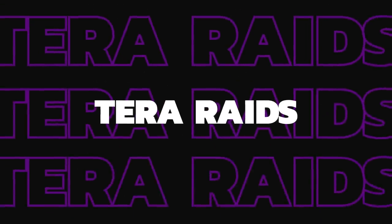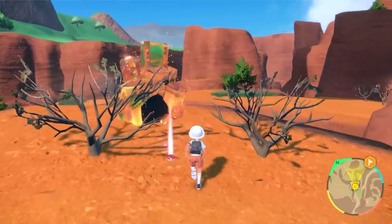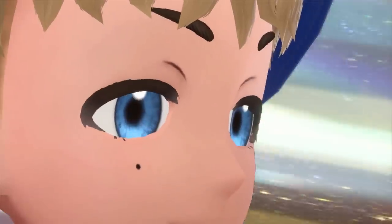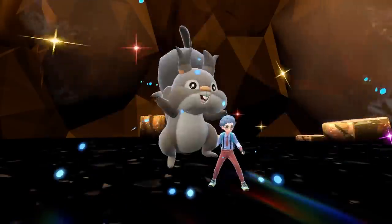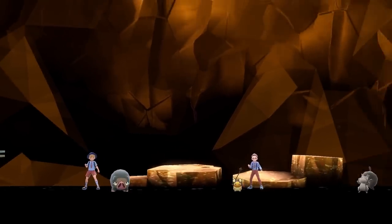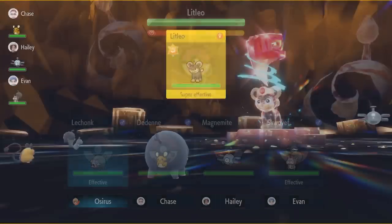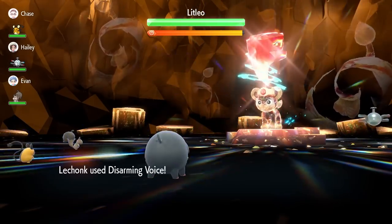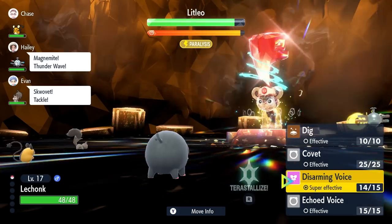Terra Raids are the next new feature to discuss. They appear as glowing crystals around the Paldea region, each with a different color depicting the Tera type of the Pokemon inside. To begin with you will have access to one-star Tera Raids. As you collect more gym badges, higher star raids become available until you become region champion, after which you'll have access to five-star Tera Raids. Six-star Tera Raids are accessible in the post game. Tera Raids give you access to rare Pokemon and good item drops, and it's worth taking on any you spot as you travel — this will help with your Pokedex, obtaining higher level Pokemon, and getting some very useful items.